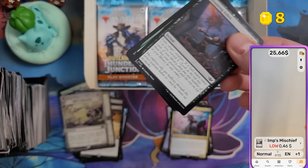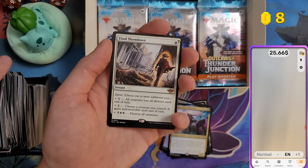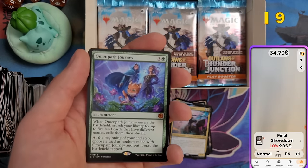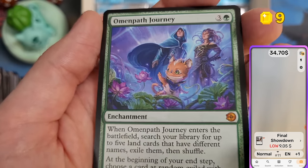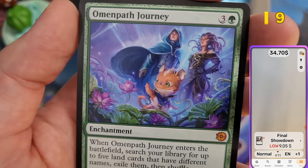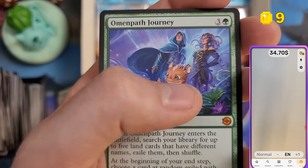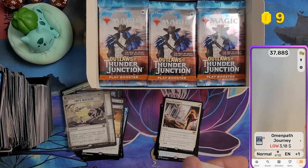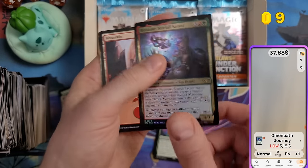Final Showdown — two mythics again! Final Showdown is $10, and Omen Path Journey — beautiful artwork, Jace was undercover the whole set then revealed himself, snatched up Loot from the vault, and peaced out with Vraska. Three bucks for Omen Path Journey. Another rare in this pack too.